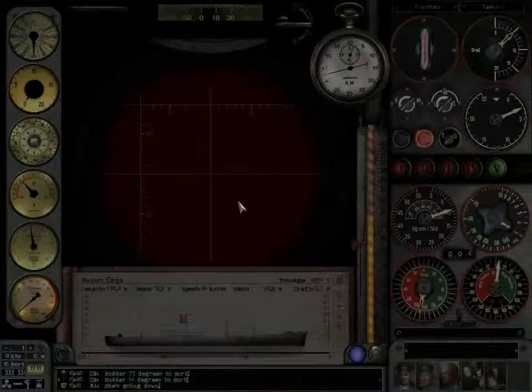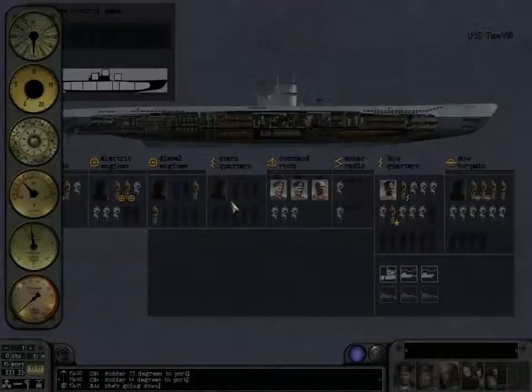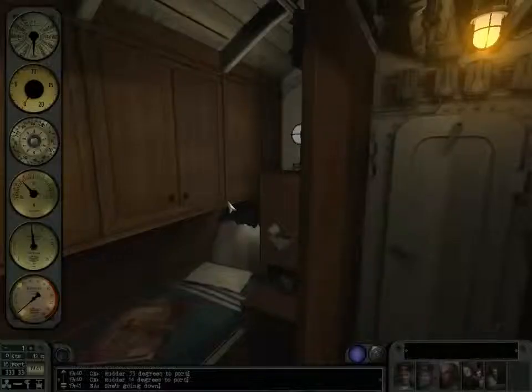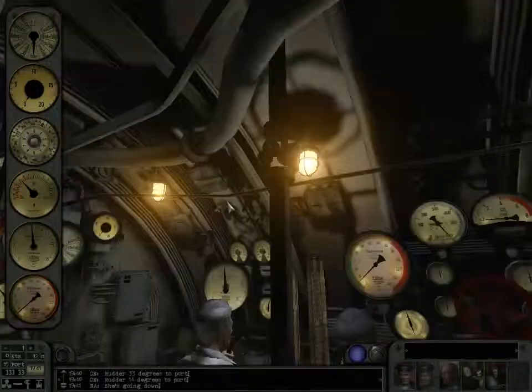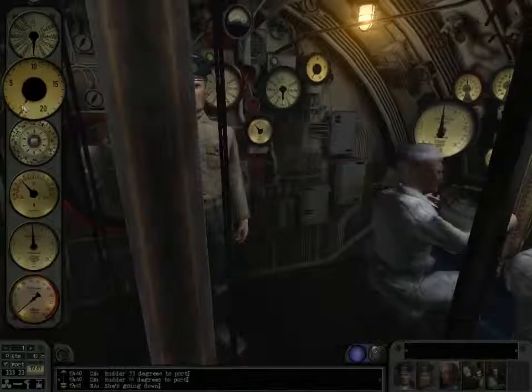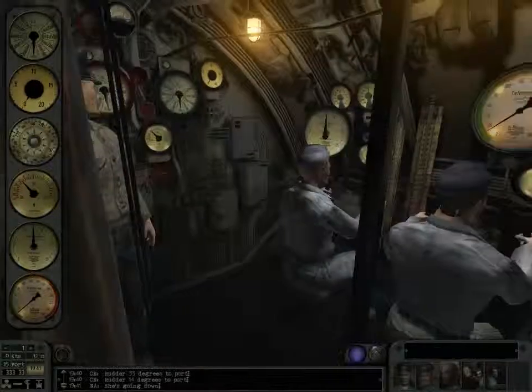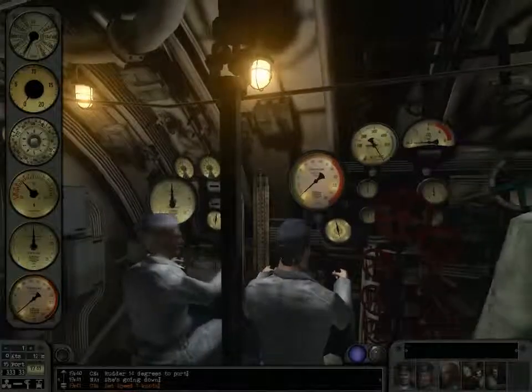I'll do a full tutorial on the full TDC. This is just the segment that's attached to the attack periscope. Earlier you saw me flip through it when I was trying to get my controls set up — you could pause on that to get a better idea of what's on it. But I will do a full tutorial on how to use it.